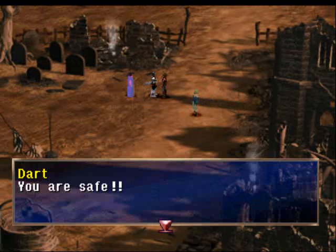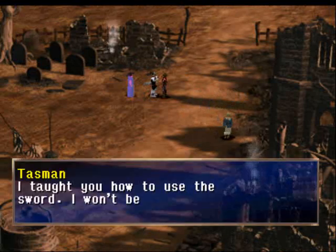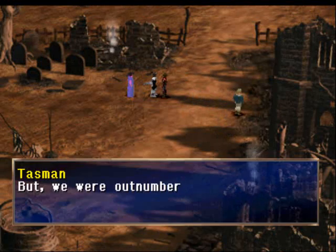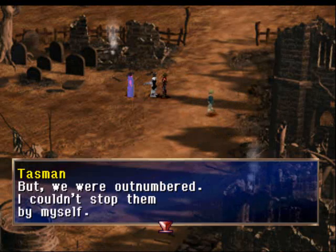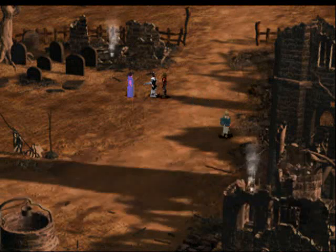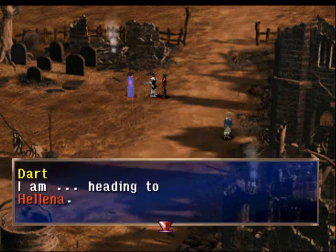You're alive. You're safe. A guy who taught Dart how to use a sword ain't gonna go down so easily. Too bad the village couldn't be saved. Yeah, we heard about Shana. We're gonna rescue her.